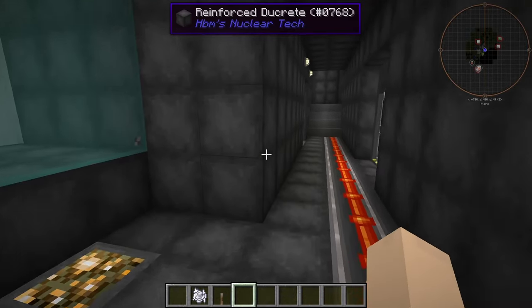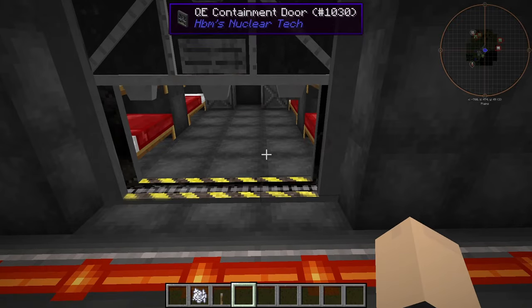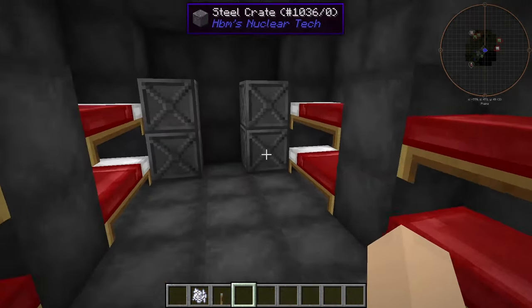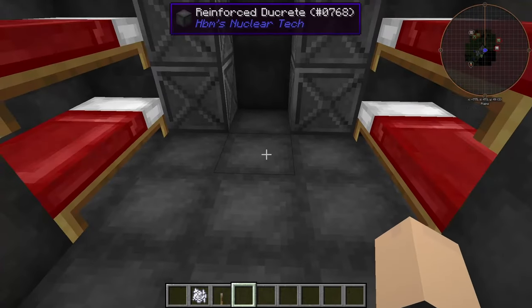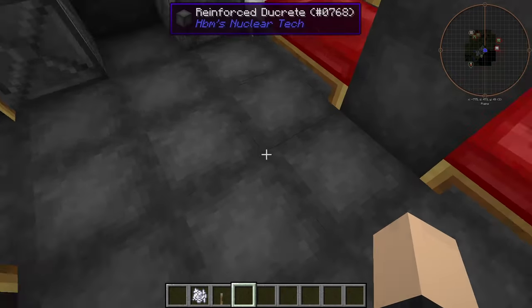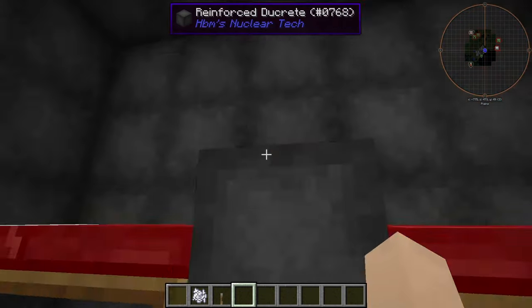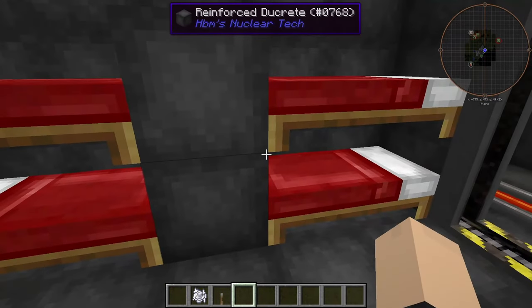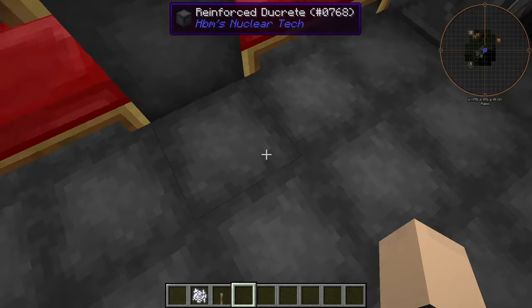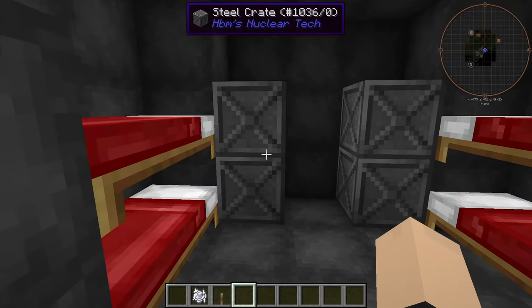Next room — up here we have the barracks, I guess you would call them. This is the sleeping quarters. There are eight beds in here, so this bunker can accommodate up to eight people. I don't know how many people are needed in a real nuclear missile silo, but I'm certain it's more than that. This is a small nuclear missile silo, so we're just going to say that's plenty. We also have storage here.